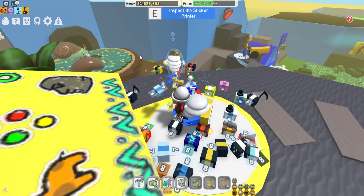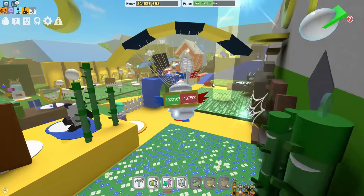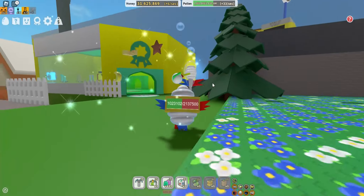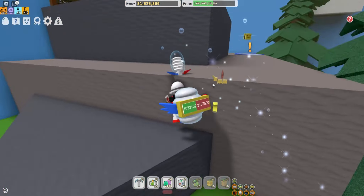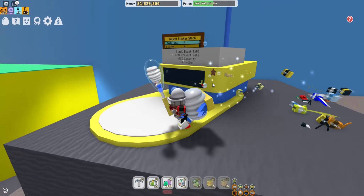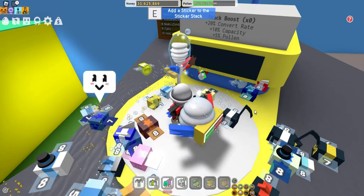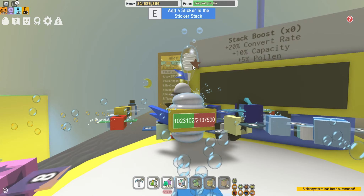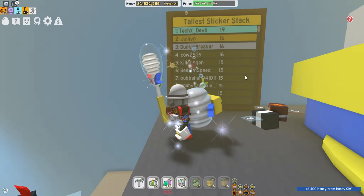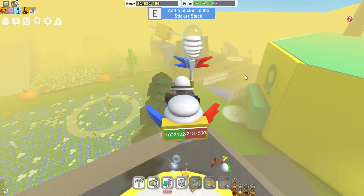The next thing that Onnit added was the sticker stack, in the 15B area. Right here you can find the sticker stack area right beside honeybee. What this sticker stack pretty much does is you find stickers across the map or from drops and put them in this stack, which gives you boosts — like plus 20% convert rate, plus 10% capacity, plus 5% fall in. Currently the top of the sticker stack is techx_devx, so congratulations to him!